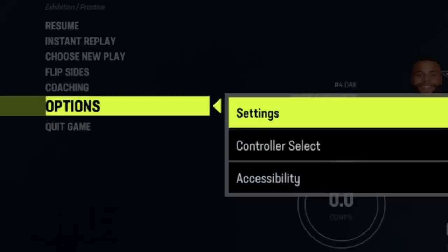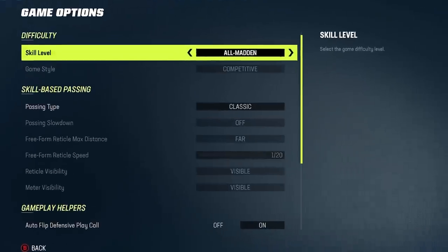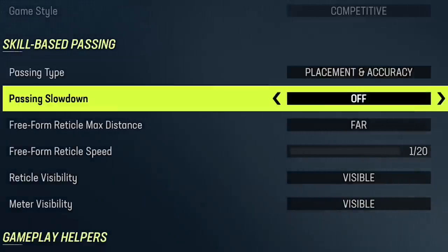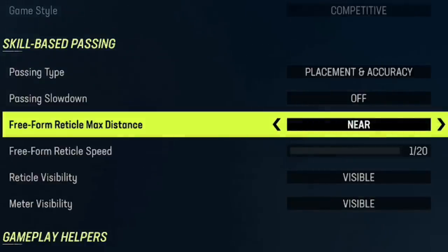To change your passing type, go into your options at any point — whether in-game or in the main menu. Go to Settings, then hit Game Options, and you can see the option to make changes to your passing type. In Classic, the other options are grayed out because they don't come into play. Once you switch to Placement or Placement Accuracy, you get options for many different things. For Freeform Reticle Max Distance, I typically recommend keeping it at Near.